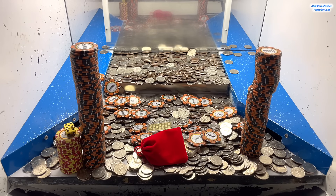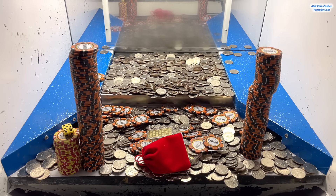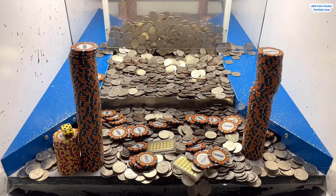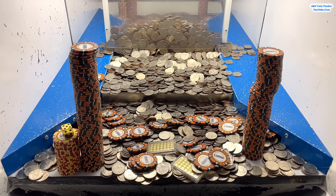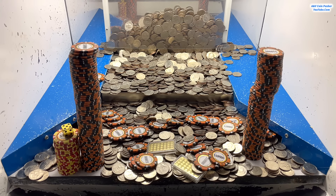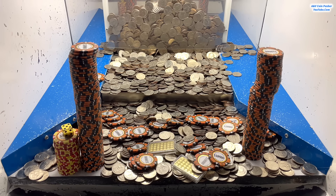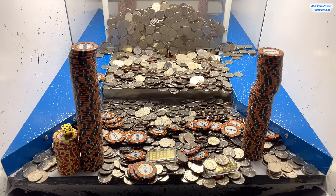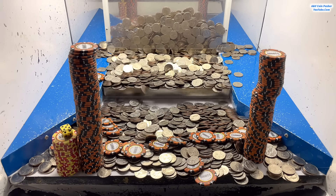We're about to get that red mystery bag - I'm really really looking forward to that. Let's drop a bunch of quarters and hopefully get something moving. Let's stack up a bunch more quarters to get that big old tower on the right side moving and the two on the left as well. We got a gold bar down here - that's awesome. There's also another one right there getting pretty close to going as well.